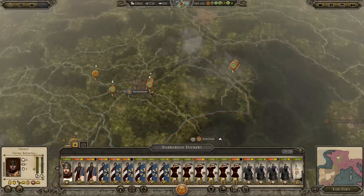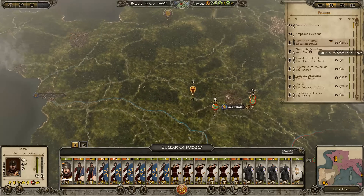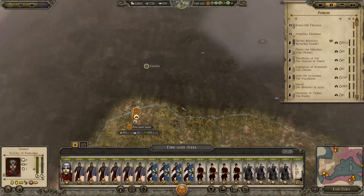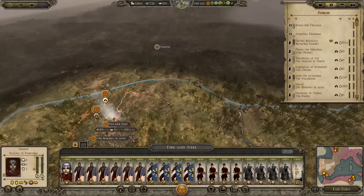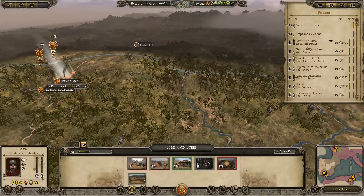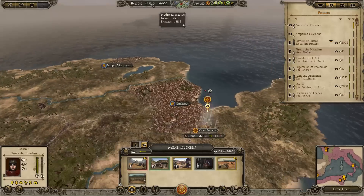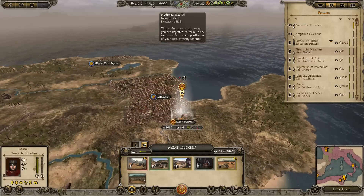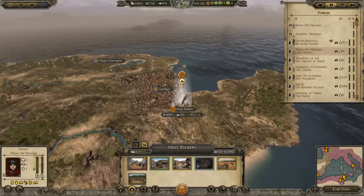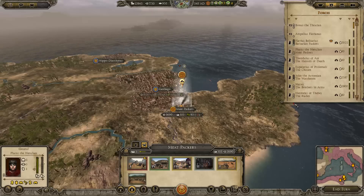These guys over here have been avoiding me like a plague. We're going to have to keep the tax rate at higher now, or else it's just not enough money coming in. Because we've got too many armies — there's nine now, so that's a minus 45% penalty to all the tax rate.